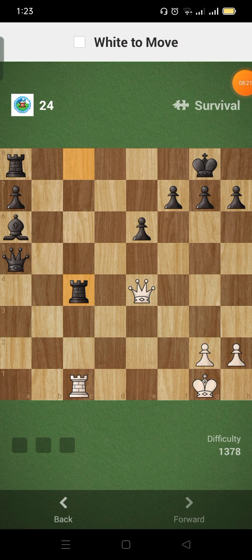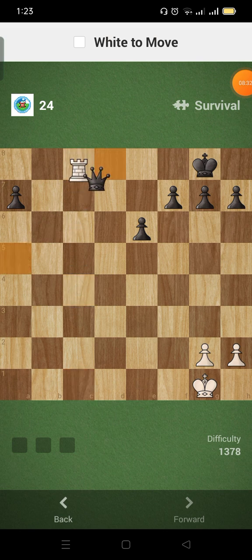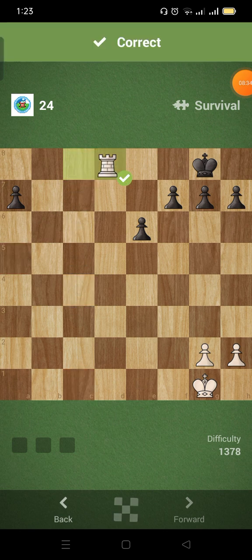Queen takes a8, queen takes bishop, rook takes rook, rook takes queen.